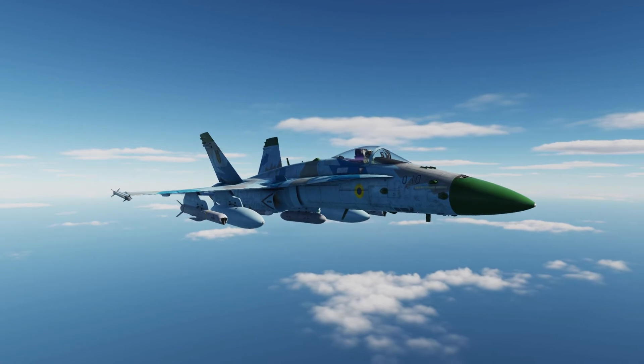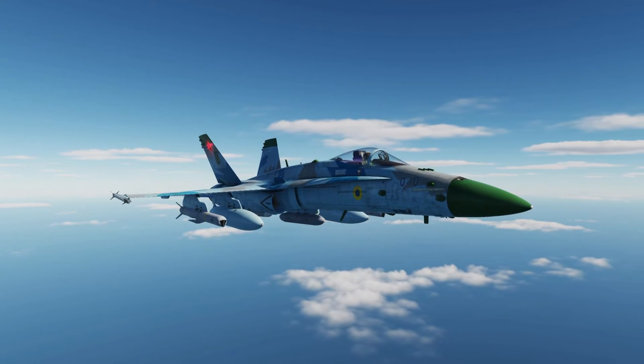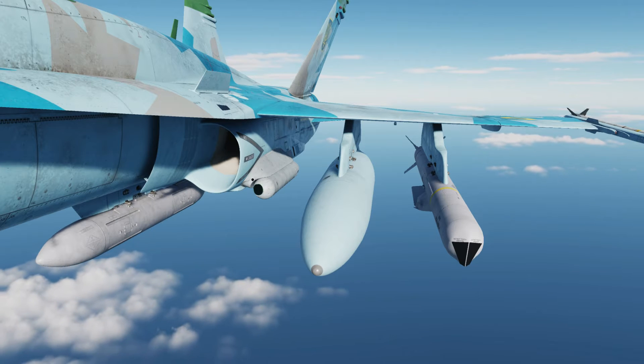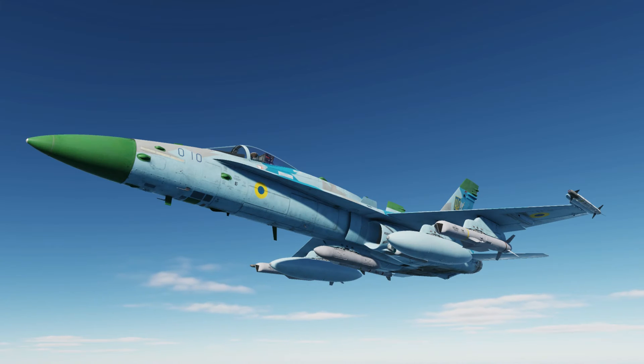Hello, you're watching GotSpaceGame and it's time for DCS in 3 or less. Today we're in the F/A-18 Hornet using the SLAM-ER alongside the DL-13 Datalink pod. This lets us manually select a target in the terminal phase. It takes a bit of setting up, but you'll see it's a lot of fun.